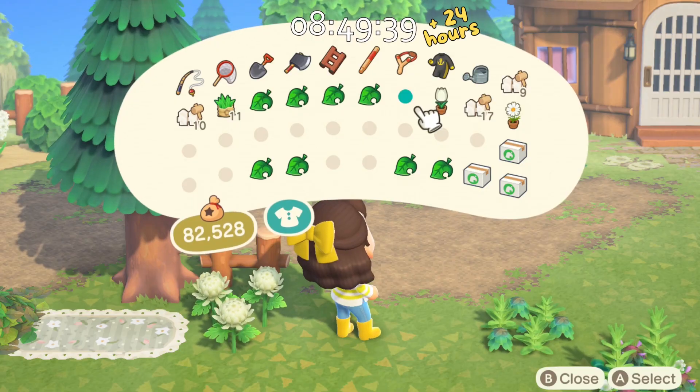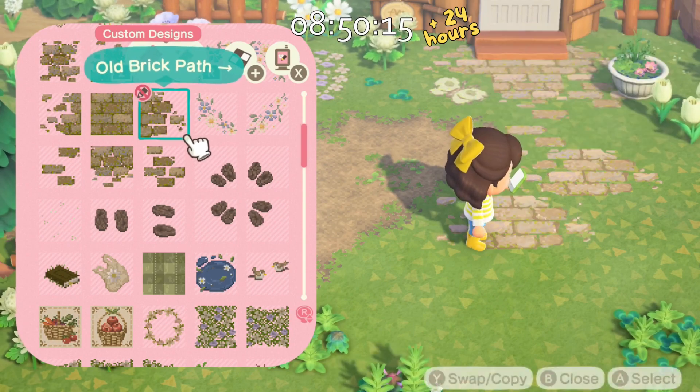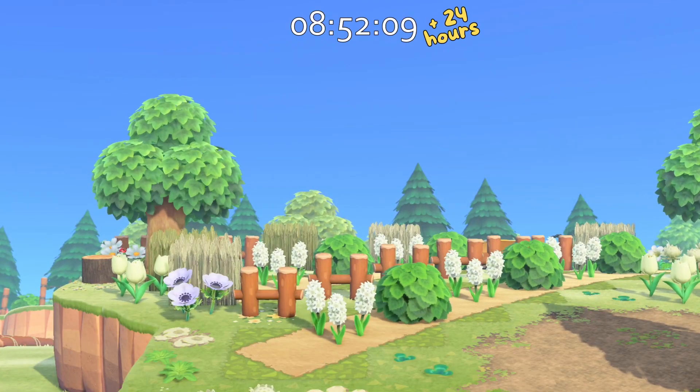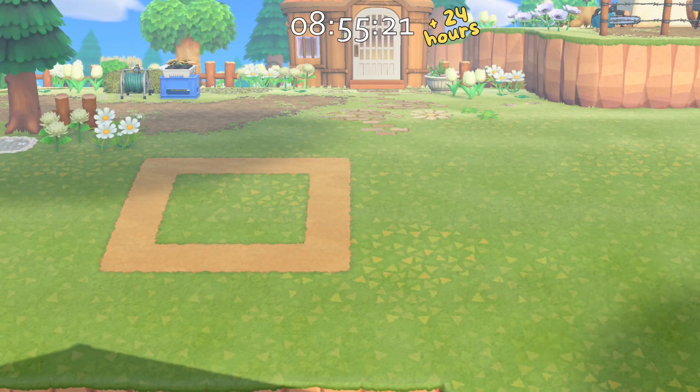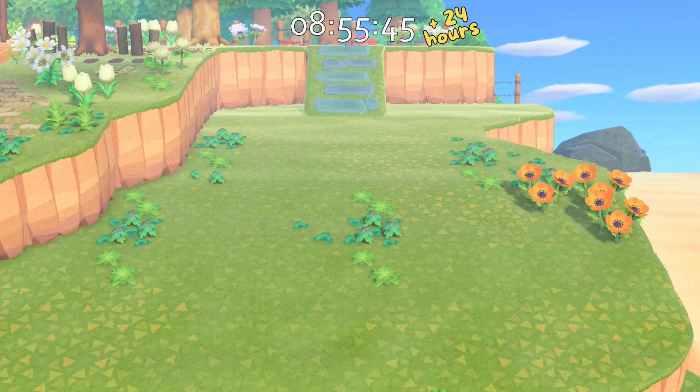It was struggle street at the start but I did finally manage to get this build done in the end. The next area we're going to be working on is for Sydney and Cookie, and also the back area near the campsite.